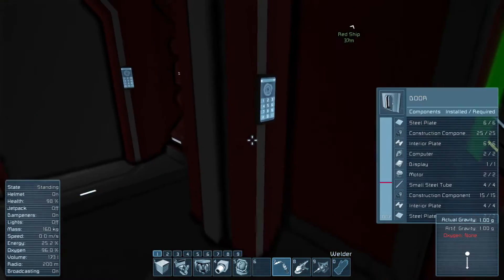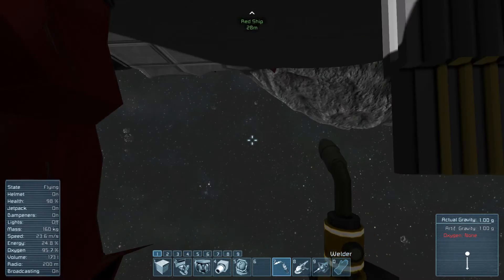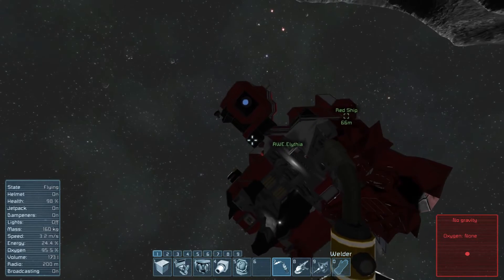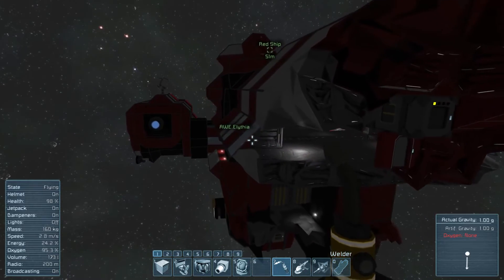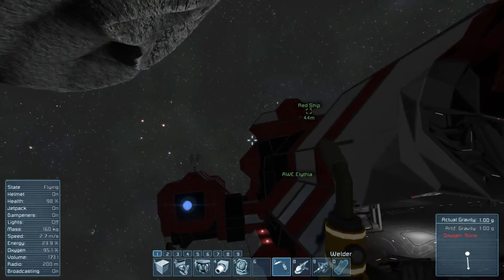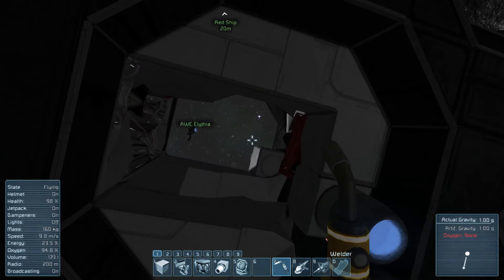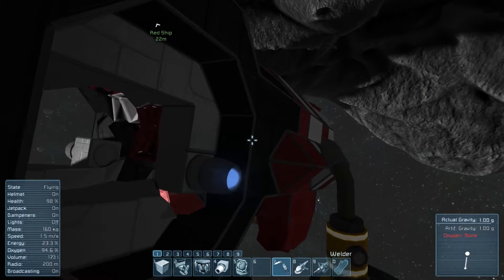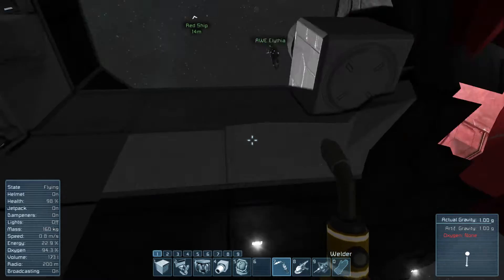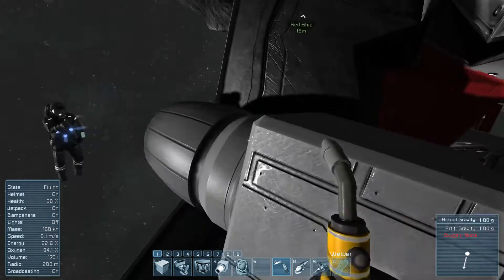We have this slight problem that we have no refinery and we're going to die. I think we should solve that problem. How does not having a refinery cause death? Well, if we don't fix up the ship soonish, we'll run out of power and die. To get more power we need uranium. To get more oxygen we need ice. What about these engines constantly running? They're not using power whilst the ship's not moving.